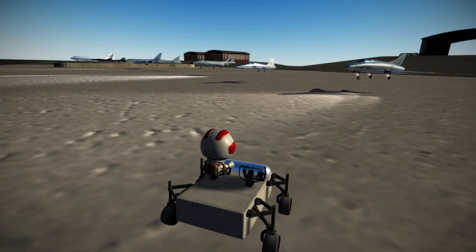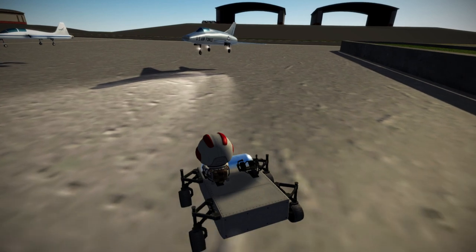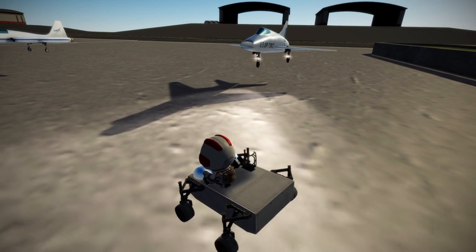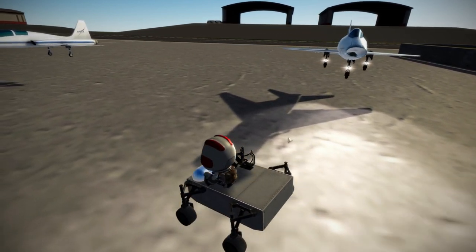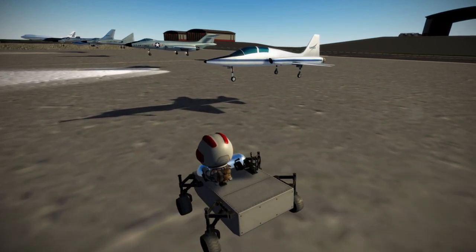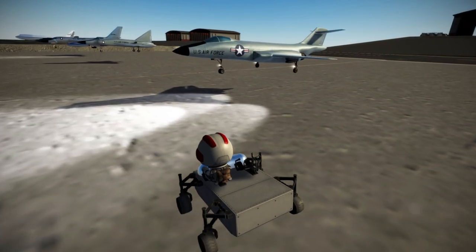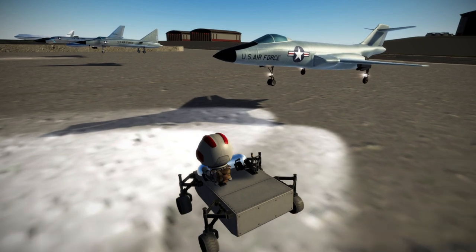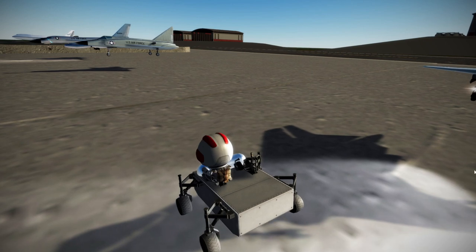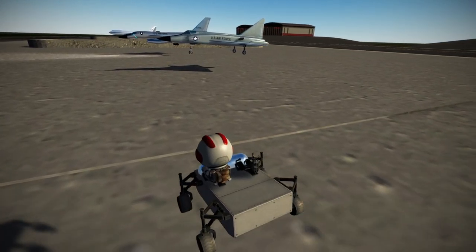Next up is the F-100 — a little F-100 there. And then the T-38 of course, in NASA livery. And then the F-101, because I wanted to do the Century series, so we've got the F-100 and the F-101. It's rare to get these planes in sims — the F-100, F-101, F-102 in particular.